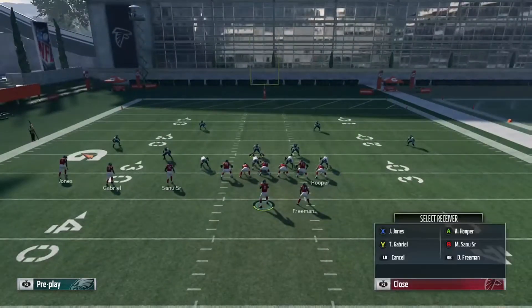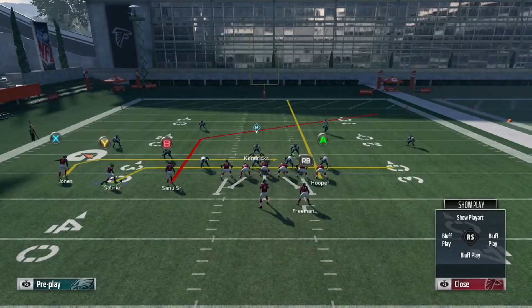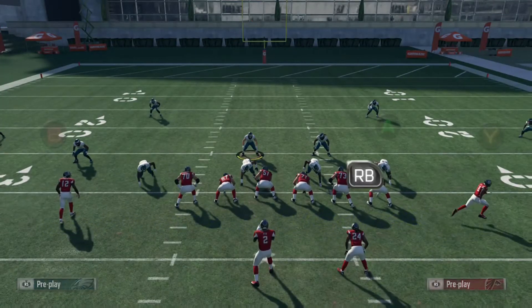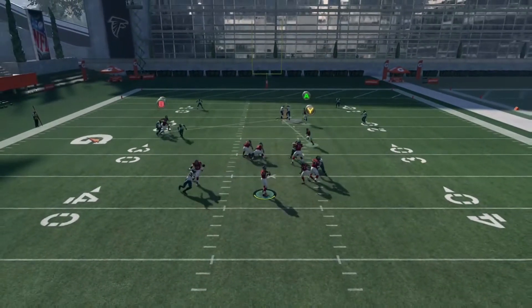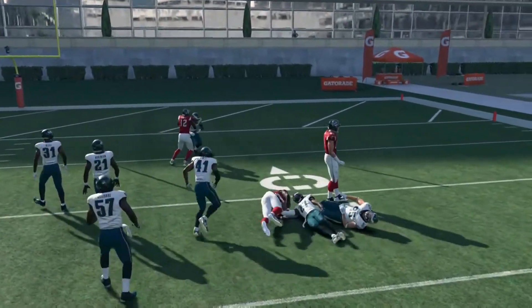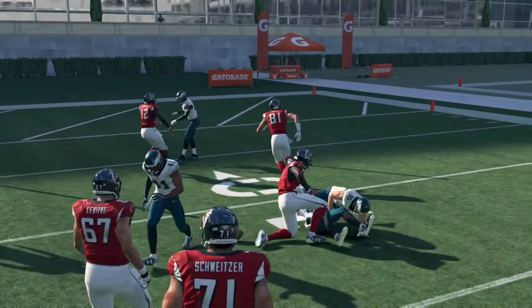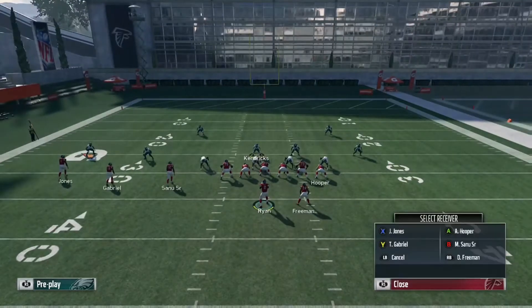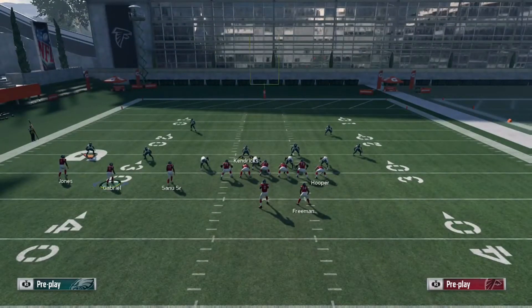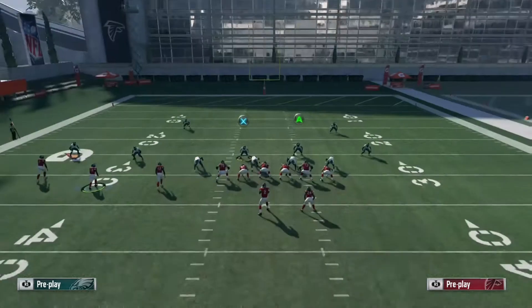I'm going to put Dante Freeman in to block him. Always block the running back guys — it just gives you some extra protection. And right here, we're going to go — look at that, wide open over the middle. That's Julio Jones on a dump-off route. That's Julio on a dump-off getting eight, ten yards — whatever it is.